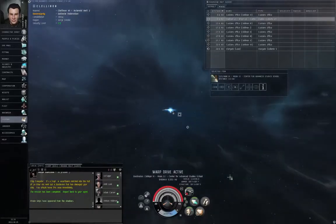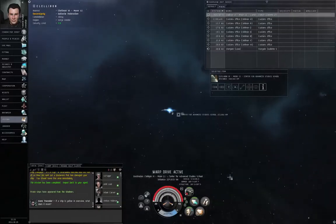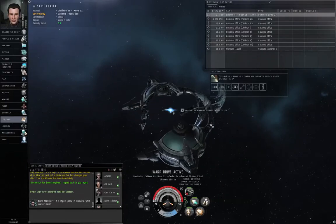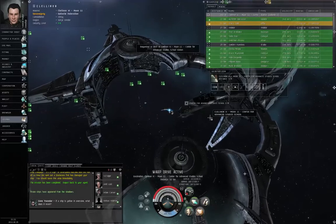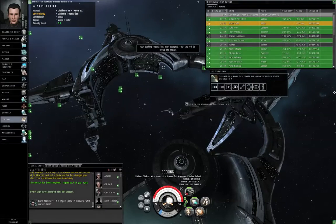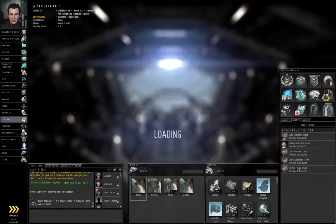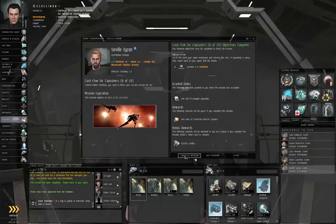You don't actually have to destroy anything in that mission — just trigger the ambush and return to station. Docking request accepted. Right click the agent, start conversation, complete mission.